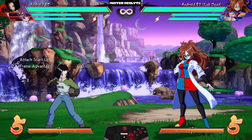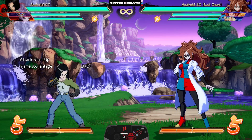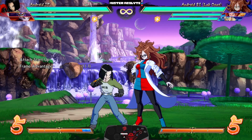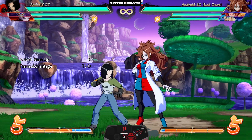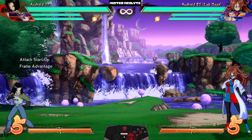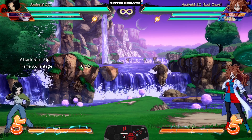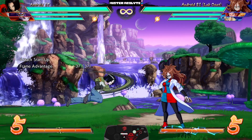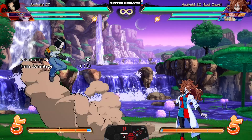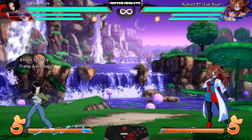Android 17 is in that strange position of being sort of a fan favorite and a public enemy at the same time. Regardless, if you love him or hate him, he got some pretty crazy buffs. Starting with his buttons: they reduced the recovery of his standing light — it now recovers much faster and is minus one on block, which is very very good. They ridiculously buffed his auto combo — the third hit travels basically full screen.